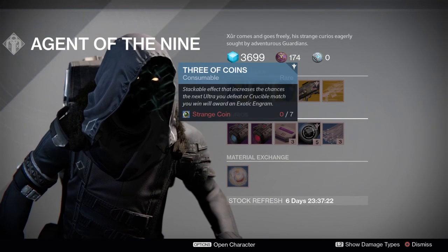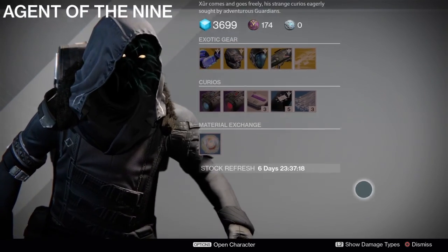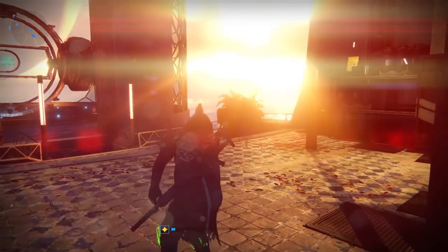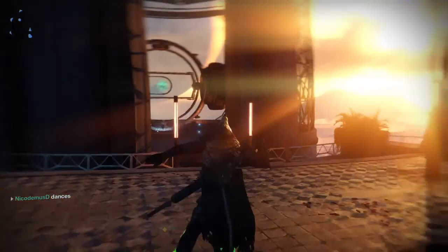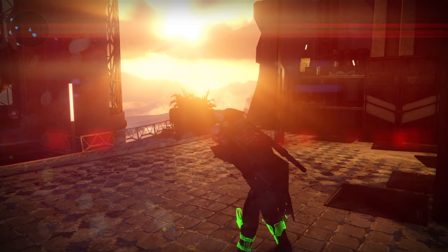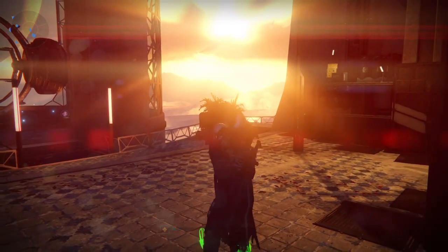That's Xur for this week. Don't forget if you've got extra Strange Coins to pick up the Three of Coins — always good to use during Heroic Strikes or when killing an Ultra. He's packing some awesome stuff and you should grab it all. Most guardians are in a bit of a surplus since they gave out those free 20 coins, so hopefully you can. That's the Great Owl's weekly update — signing off for now, please like, subscribe, and share if you find the video useful. Peace.